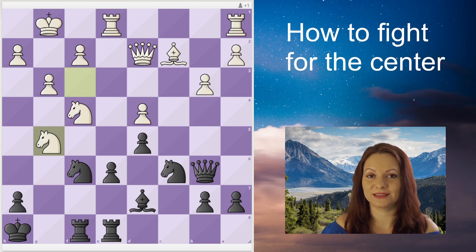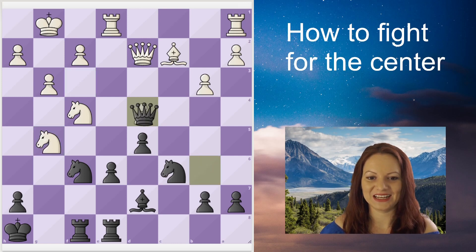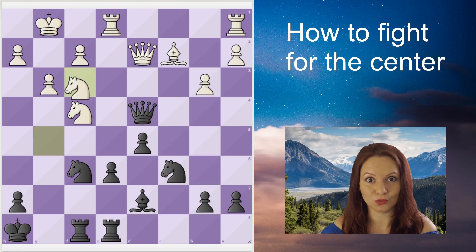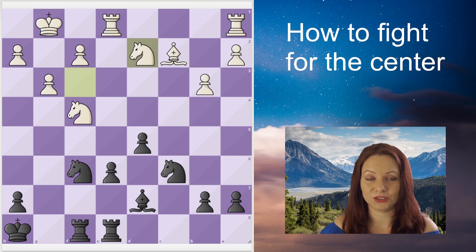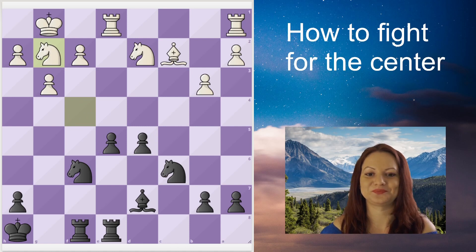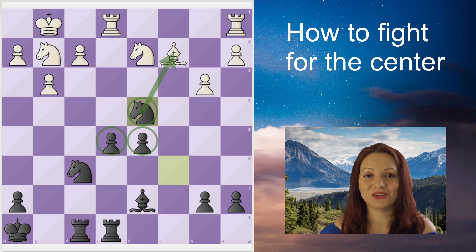White accepts the challenge and takes with knight takes g5. Now Black takes the central pawn — it was convenient for Black to give a pawn on the g-file for the central point. They trade queens, and finally Black has two pawns in the center. The knight goes back and even goes into fianchetto.